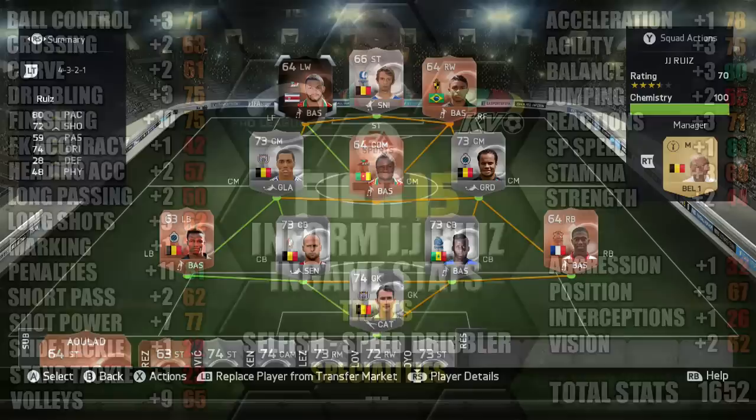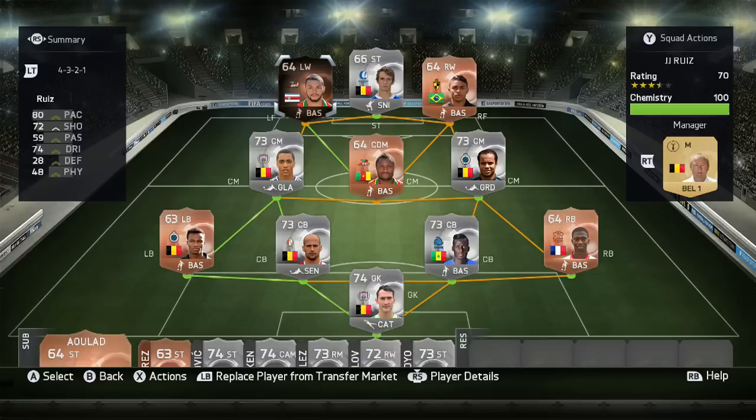So this is the team we're using in-form Ruiz in — a 4-3-2-1 silver and bronze Belgian Pro League team, with in-form Ruiz up there at left forward.